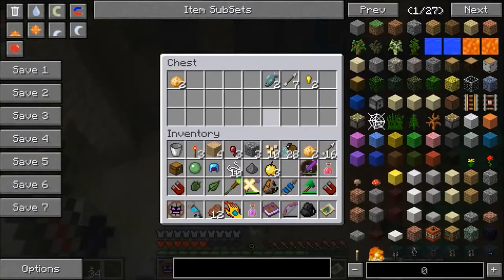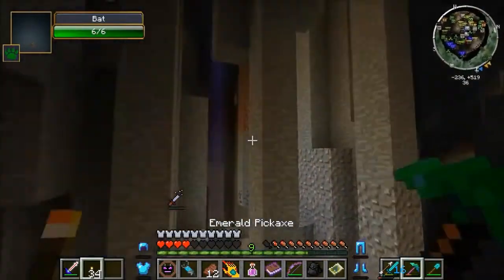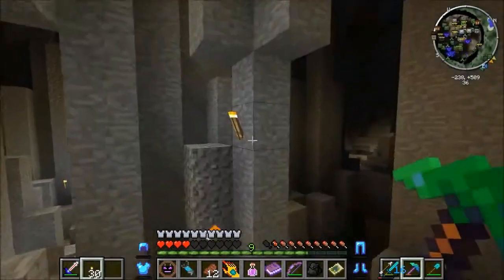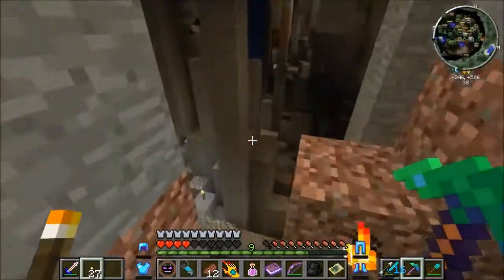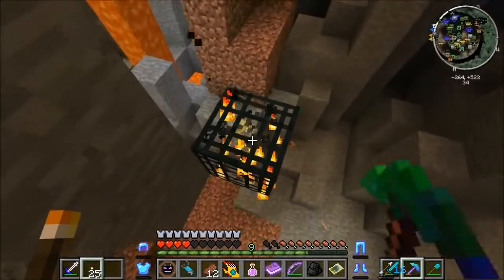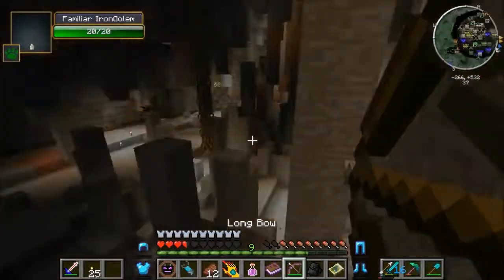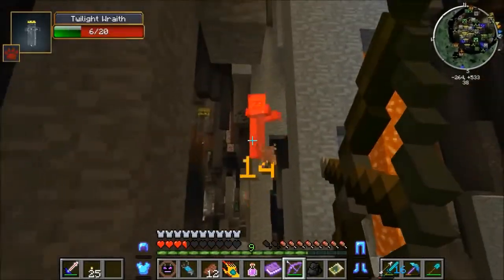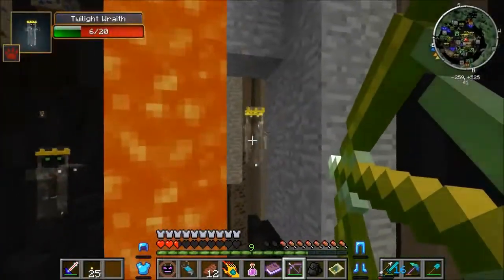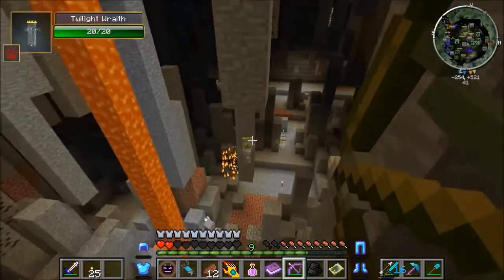I'm just gonna fly around since I'm a bat. I got an ore magnet, transformation powder, and some torch berries. I'm gonna put torches everywhere — fly around and place them. If you see any cool ores just grab them — most of the good ones are on the ceiling, all the diamonds and stuff. We don't need too many since we have a lot from the ore challenge. I kind of just want the cool items while we're here. You're going down, spawner!